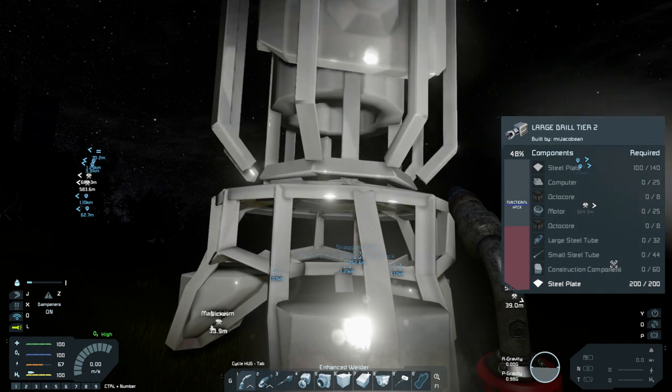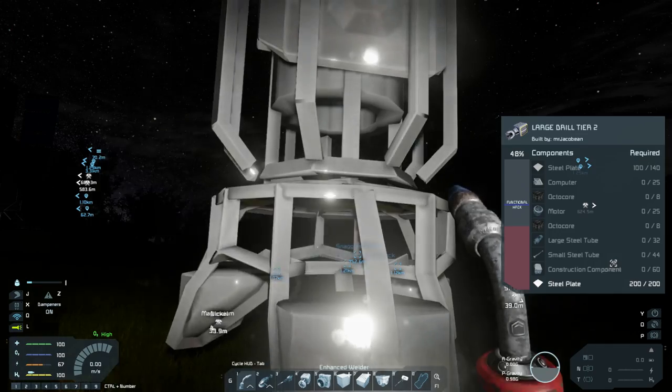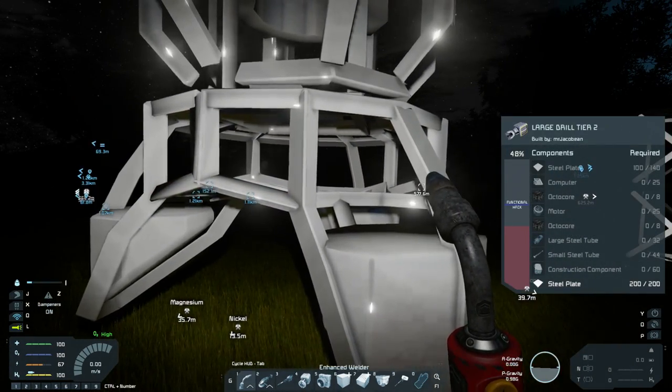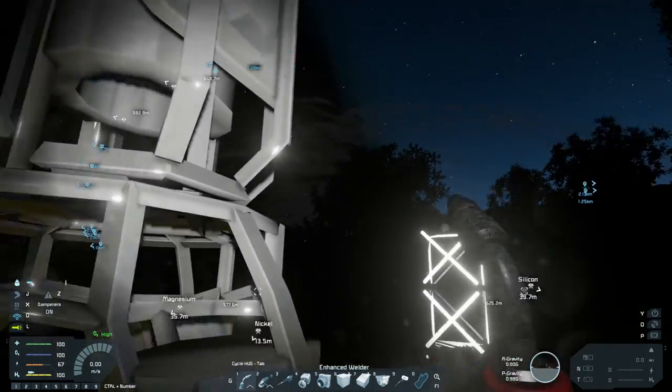Okay, what's an octocore? An octocore is something that improves a tool — ship tool's ability to do things. The reason why I was asking for uranium is because it requires uranium.